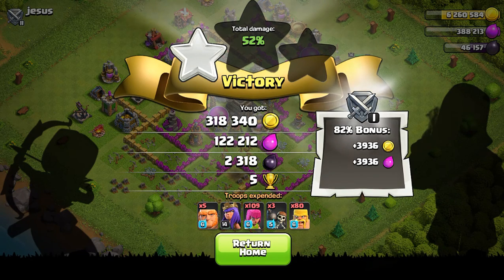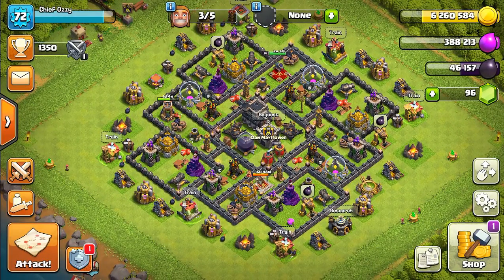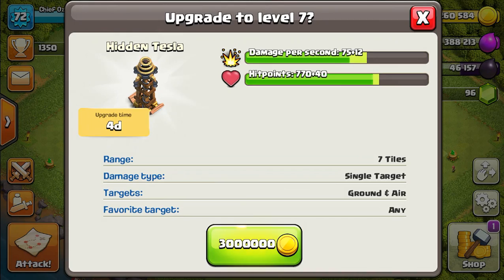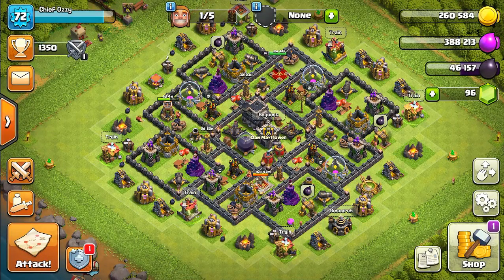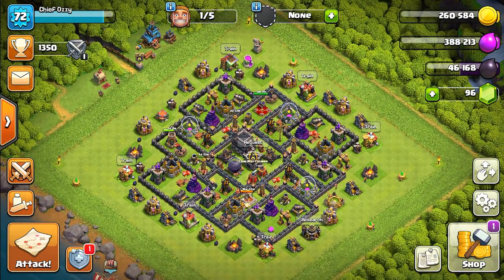We can now upgrade our first two Teslas to level 7, which is the max for Town Hall 9. It'll take four days — say goodbye to those. That leaves one last Tesla which we're going to upgrade next, and we'll be done with three Teslas. I'll be back when I have some troops trained up.